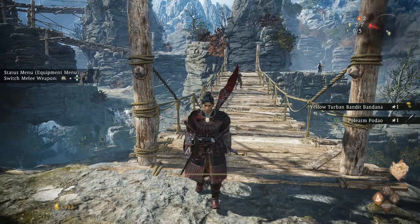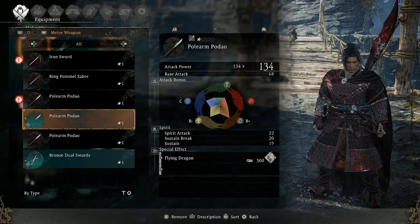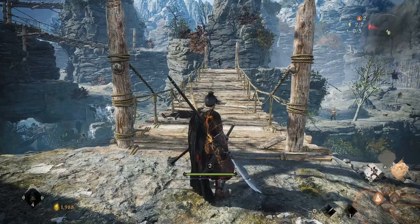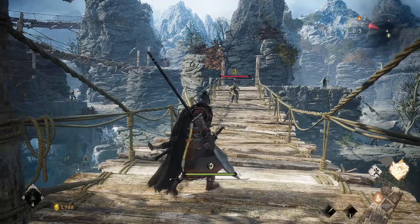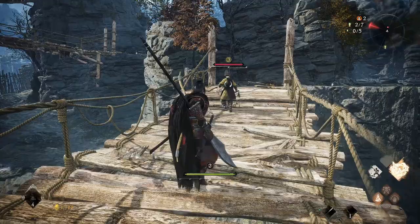I just got another polearm — I wonder if it's any better. I've got Flying Dragon and this one has Phoenix Wings. Otherwise they're the same stats. Let's try Phoenix Wings — looks like it costs a little bit less spirit to actually use. This guy's level three. I'm going to wait for you to turn your back and then stab you. He's reluctant about it, but he understands.